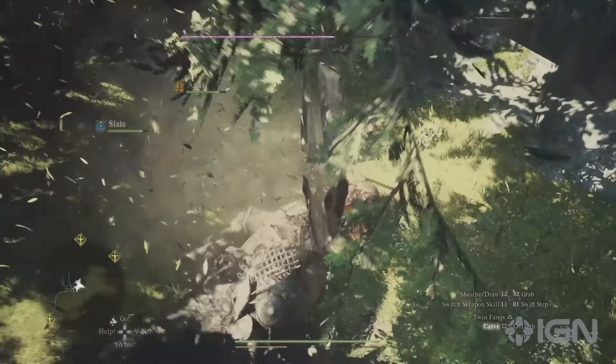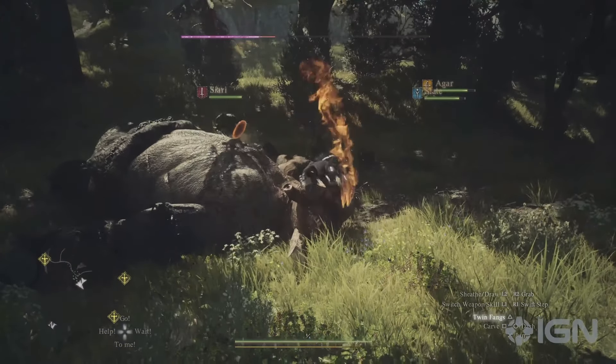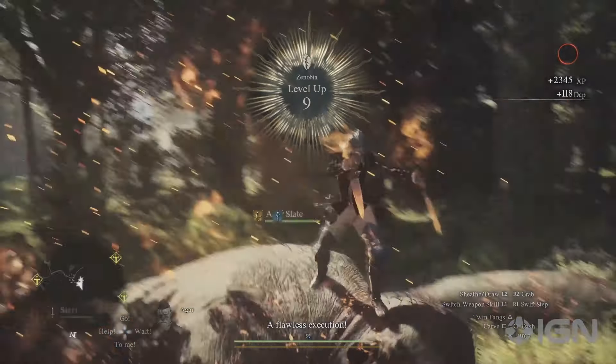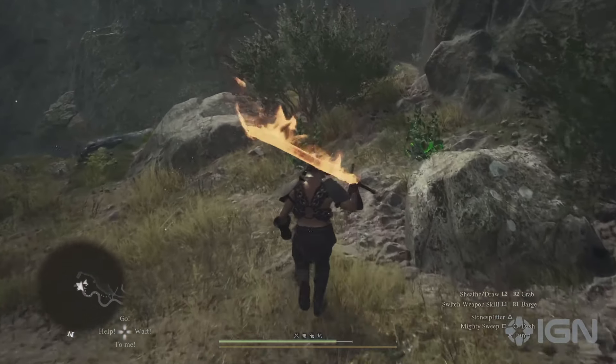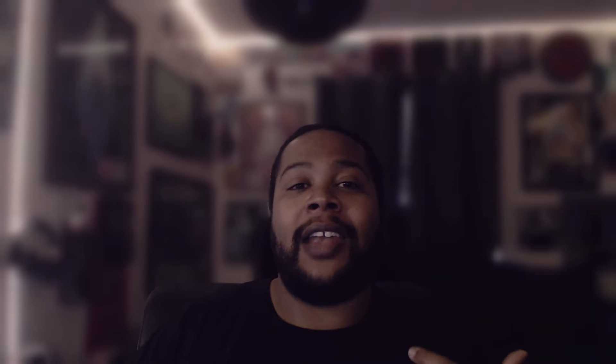The gameplay was played by IGN and they showed about 10 minutes of it. Something cool that stood out — at first I thought it was a glitch — but your character, across multiple classes like the Warrior and the Thief, was crawling and moving across the backs of giant monsters. During the Dragon's Dogma 2 reveal they showcased bigger fights where you'd have to crawl around, so I'm hoping this is them expanding upon that crawling system, because that is super dope.